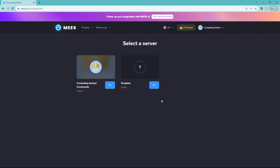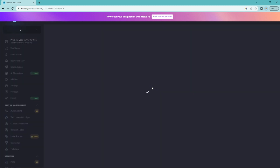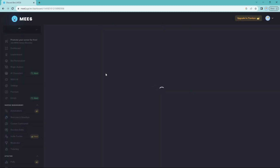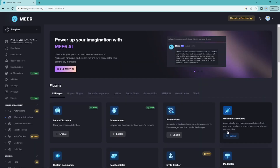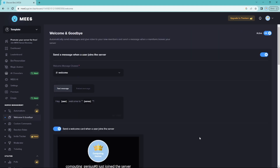Go to your plugins — it should say 'plug in' but mine's already enabled, so just plug it in if you haven't yet. Then go onto the dashboard when it's fully loaded. Go to Welcome and Goodbye — it should say 'enable' but I've already enabled it, so enable it if you haven't.